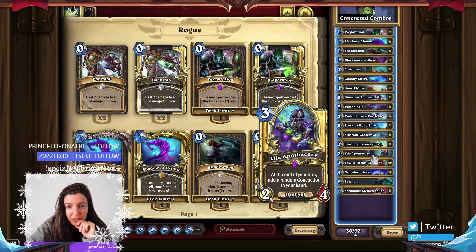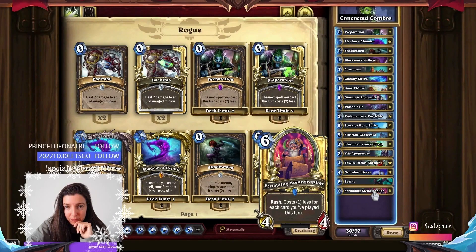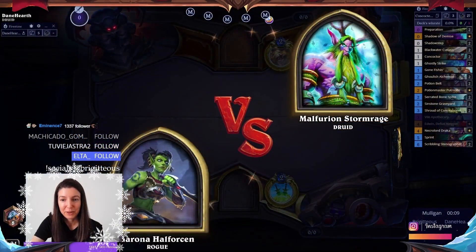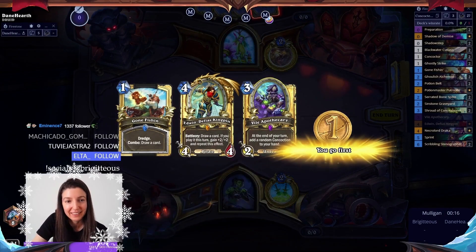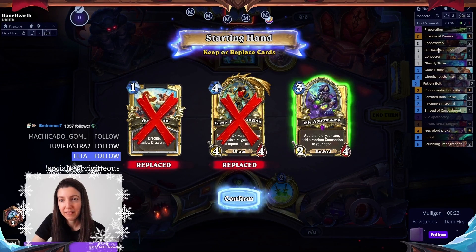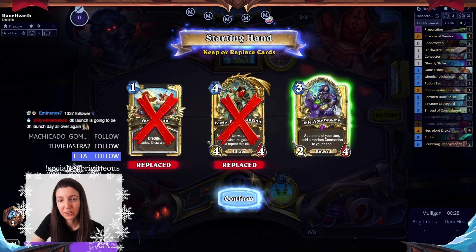While Apothecary — at the end of your turn — how much do the concoctions cost? Are they like one or two? That could be good. We just did one ASSI and we're gonna do another one before 3 o'clock Pacific. Do we save Edwin? That's probably too expensive. Maybe we save the Apothecary and start saving up concoctions.